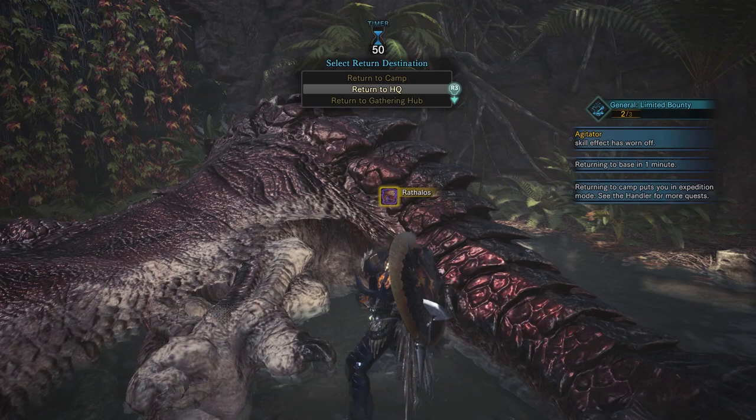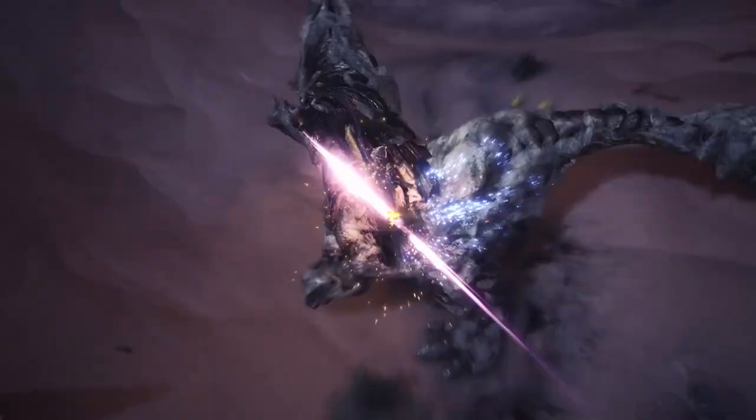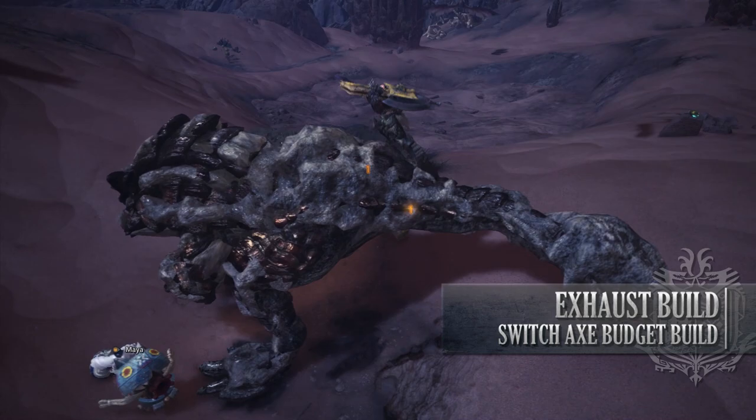Let's move on to the next weapon, which is the Switch Axe. This Switch Axe budget build is an Exhaust and Knockout build, using the Jagras Raider 3, which has the unique Exhaust phial type attached to it. This build is a DPS build focused on exhausting a monster, leaving them tired and open, or even knocking them out, thanks to the KO skill used in this build.